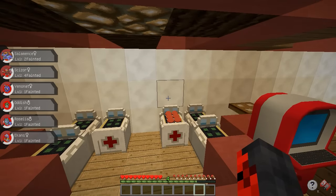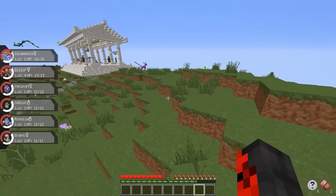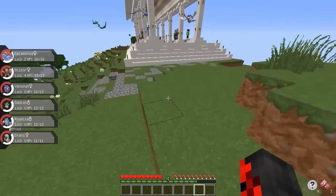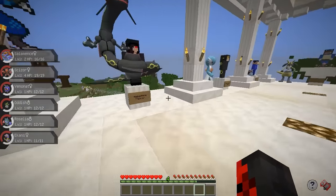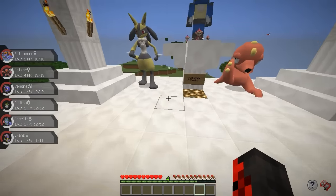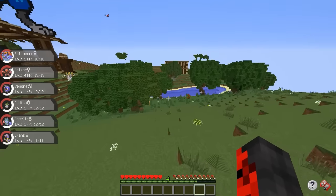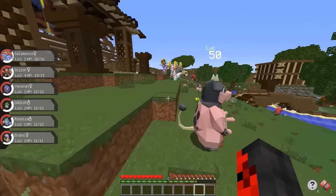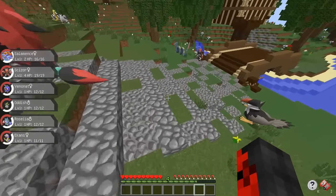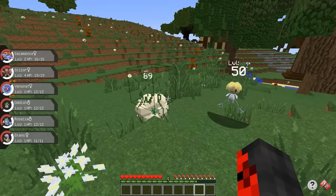I have an idea — we have the move Disable on our Venonat, so if we send in Venonat we could make that work. But I don't want to risk it. What is this? It looks like a giant hall — it might be the Hall of Builders or something like that. Anyway, what can we fight? A level 13 Regigigas sounds nice, but I want something interesting.